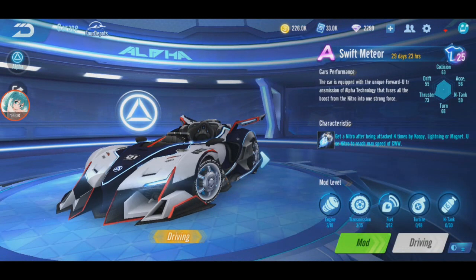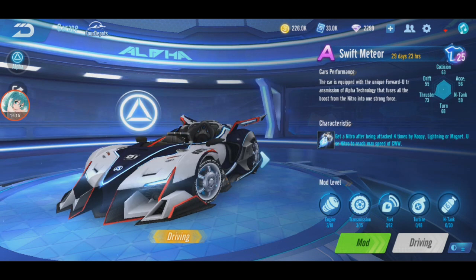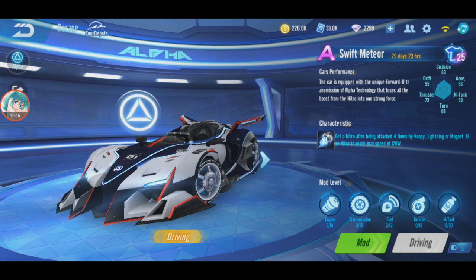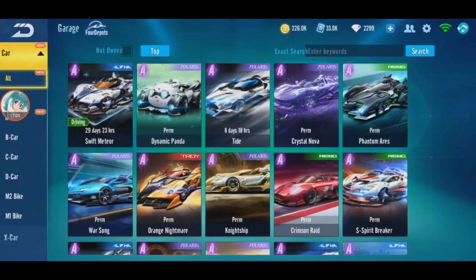By the way, I think I didn't mention yet — this car is tier 1, ranking number 6 or 7. It's the only tier 1 car in Speed Drifters and it's the best tier 1 car overall. Whatever tier 1 car is out there, Swift Meteor is better than all of them. The only car that matches Swift Meteor is S Light Chaser, which is actually below Swift Meteor. The only cars that can beat Swift Meteor in ranking are tier 0 — Renault, Twinaries, and all that. Since my Swift Meteor is not fully modded, it's not as powerful as it could be yet.